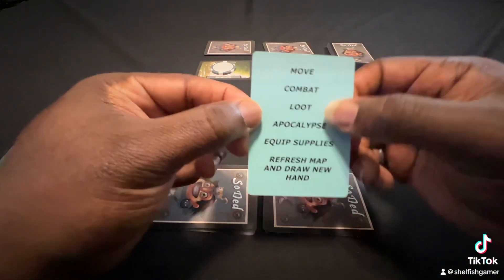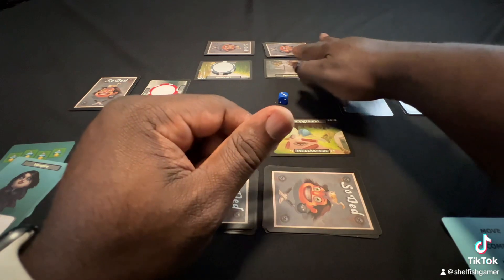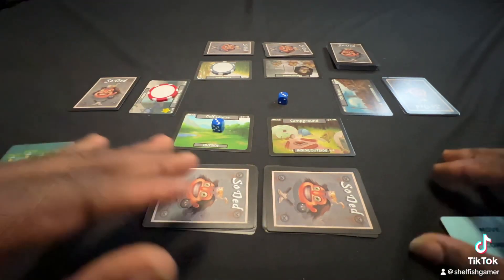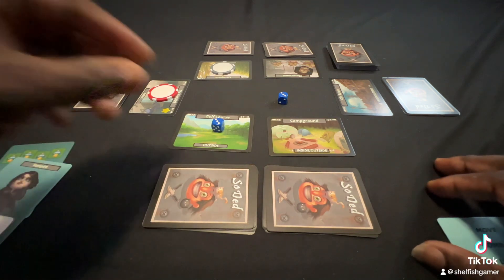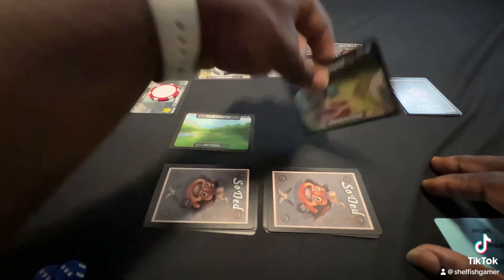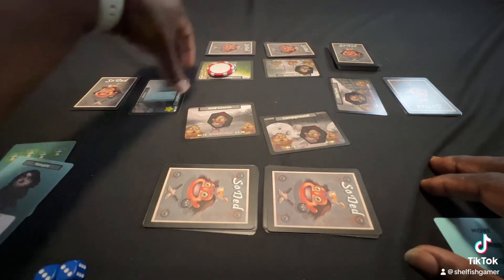Once you do all these steps, you'll refresh the map and draw a new hand. If anyone looted from a location, you'll put a card back in that location and start all over — discard and draw new cards. This will continue all the way around until the map is completely overrun with zombies, and eventually you share the last place with another player.